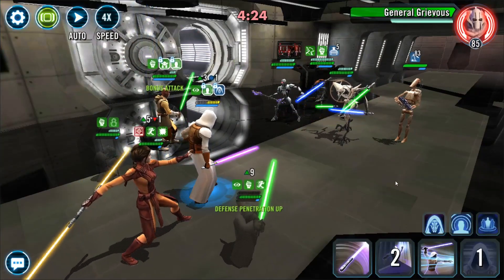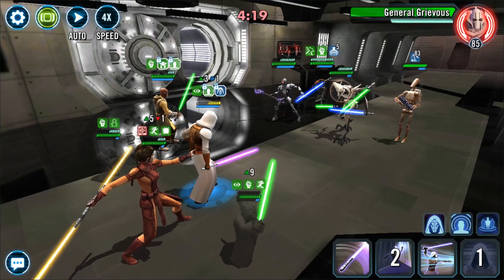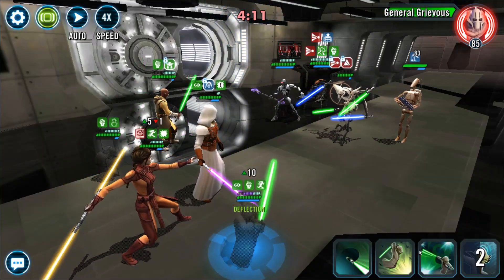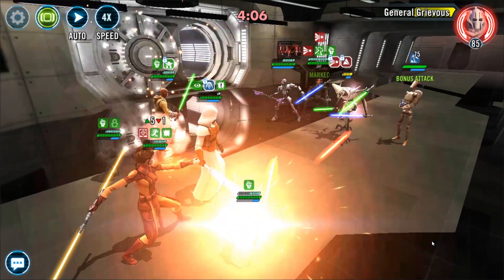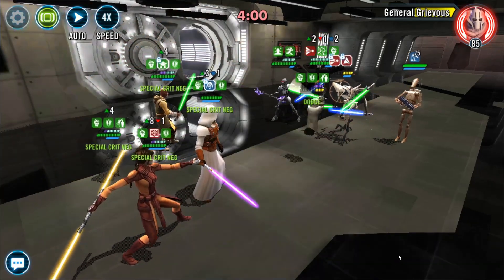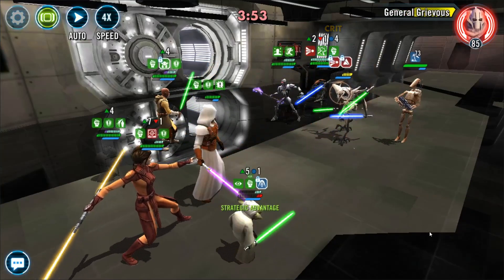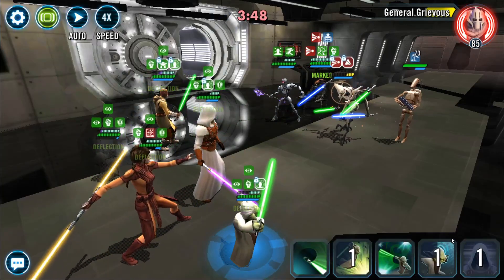Get some more of that protection back on Jedi Knight Revan — got him on the yellow there. I'm going to pass this Grandmaster's Training on to use it for some more survivability. Get this assist onto Grievous — I went for Grievous straight away. At this point I've got him on the yellow. Get some more protection up on Grandmaster Yoda. And this was a pretty straightforward matchup and I was quite happy with the result, as I was able to get optimal banners against the Grievous team.